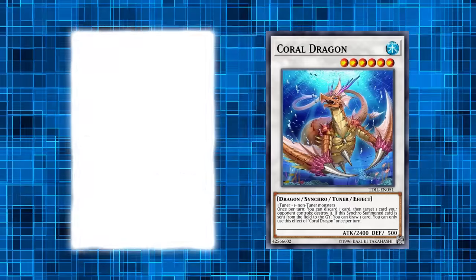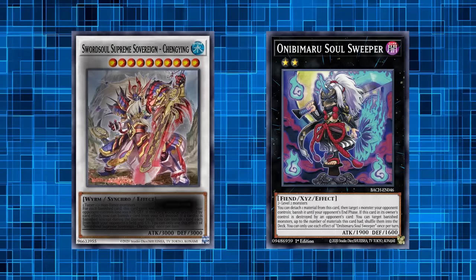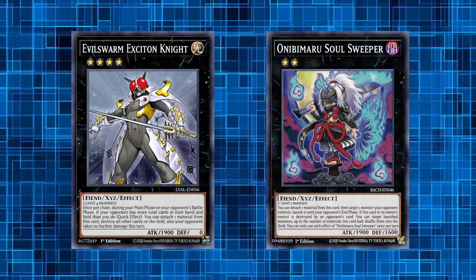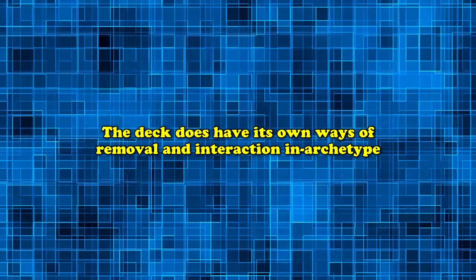This means that losing your battle phase isn't the end of the world, but it takes some smart deck building to properly take advantage of the engine and recognize its weaknesses. In Nechuria, you'll see Coral Dragon and Chang'e being played; in Sprite variants you'll see Onibimaru; and other variants are likely to see Excite Knight to act as a pseudo-Zoodiac.